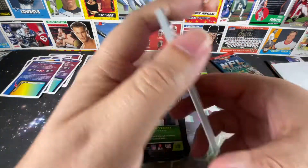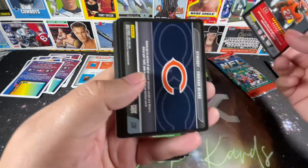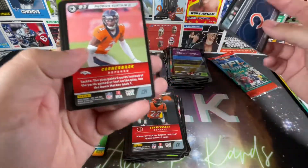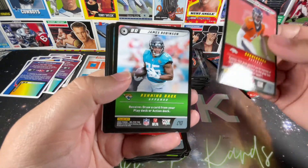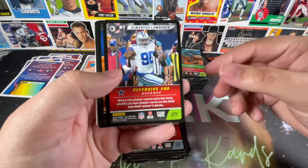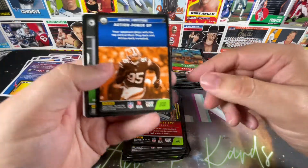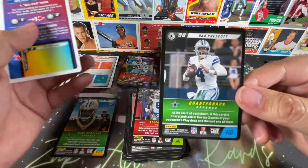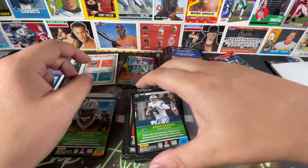Two more packs to go, and we start off with Chidobe Awuzie — former Cowboy. Synergy for the Bears. Synergy for the Broncos. Patrick Surtain. James Robinson. Get another play card. There's Tank Lawrence from my Dallas Cowboys. Mental Fortitude. And finishing on Dak Prescott. Get healthy soon, man — team needs you.